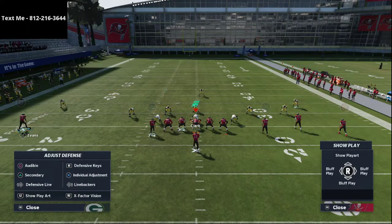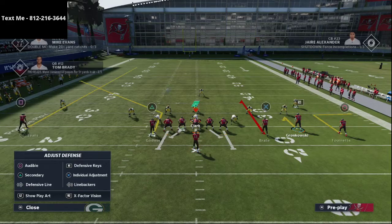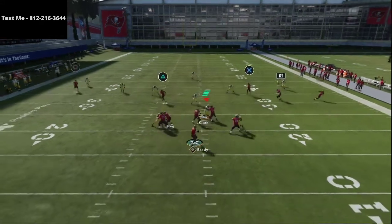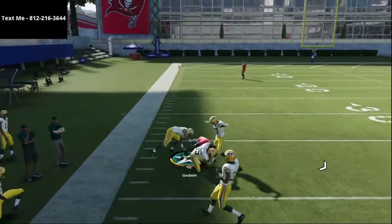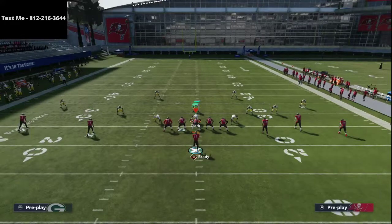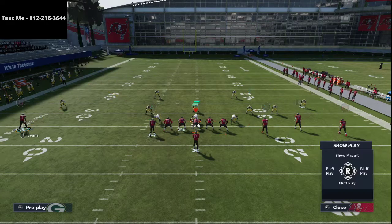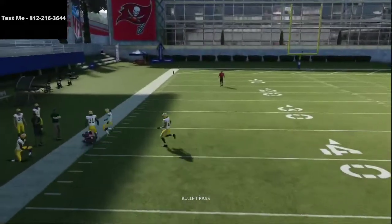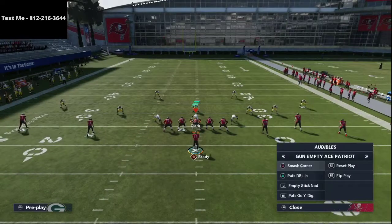From there you can do whatever you want with the three receivers on the right side. One of my favorite route combinations is a three-man route to the right side of the field. On the left side we have a corner route that's very difficult to stop. Because he's coming out of a compression set, once he gets to the sideline you can pass-lead up, click on, and make a user catch on that corner route — making it really effective against zone and man coverage. You can also create a drag route to Cameron Brate, which works well and gets over the top of those curl-flat zones.